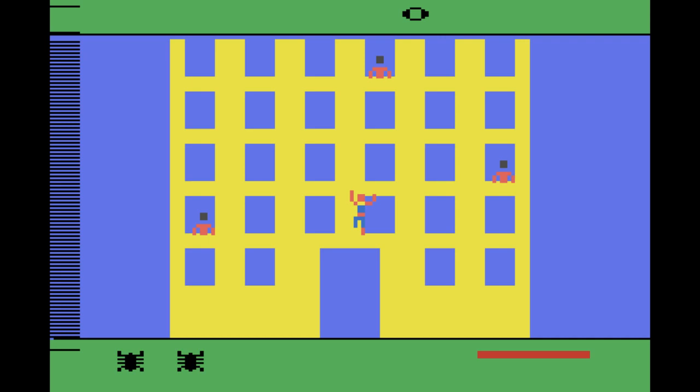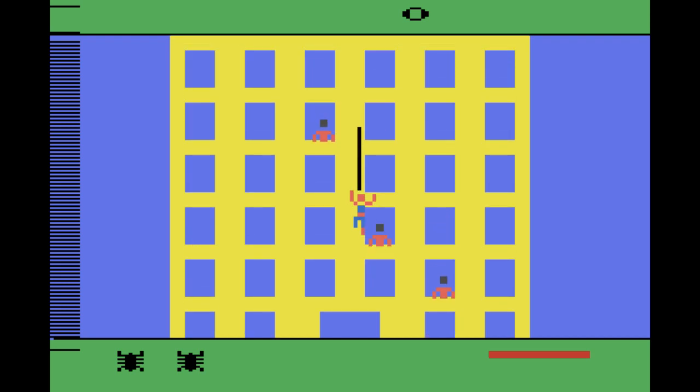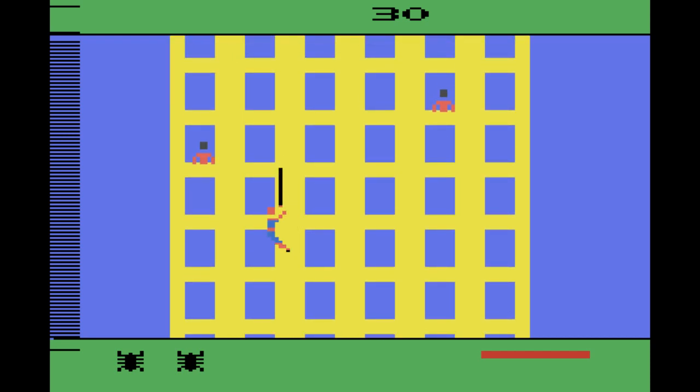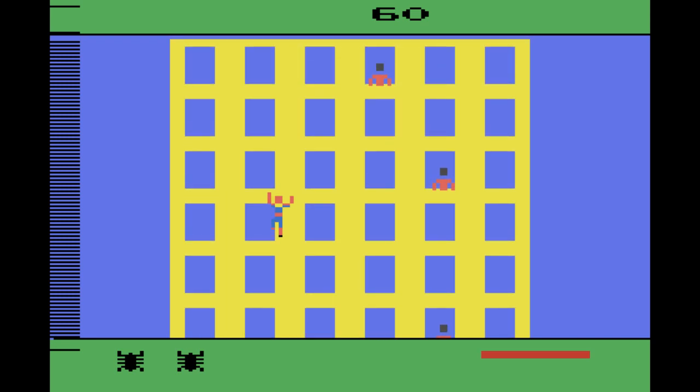Now with that jingle signing us in, let's be off. We're Spider-Man on this little building, this very bright yellow building, and we can use our web to climb up the building. Unfortunately, Spider-Man doesn't actually seem to be able to climb normally. I believe those points we're getting are from touching the people who are teleporting through the windows.